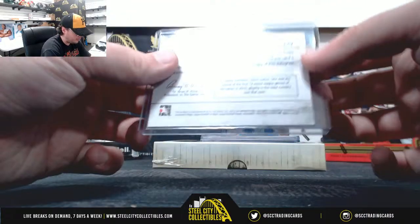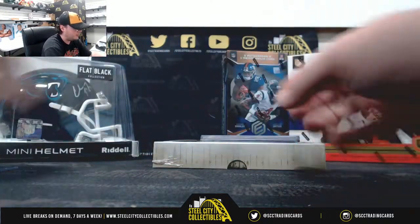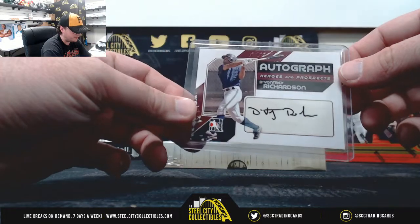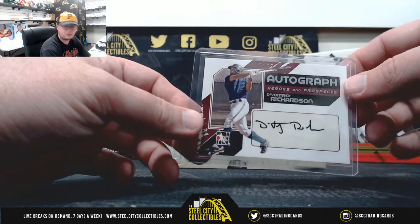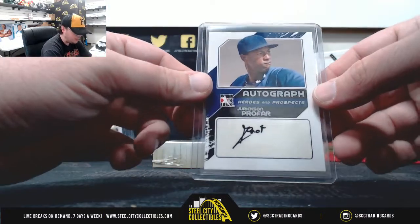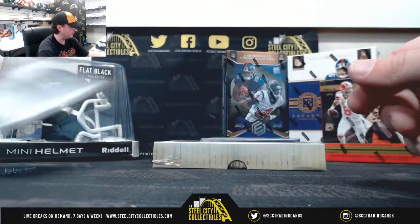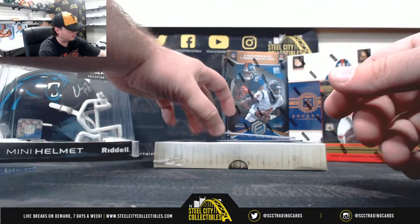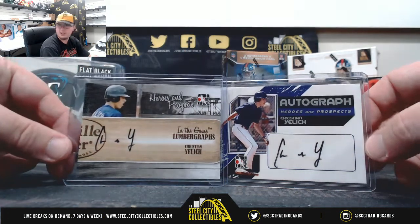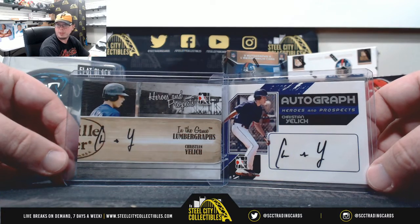Pulled one of those yesterday too. Nice one there. Next up, Devontre Richardson. Jerickson Profar — not a bad one there either. There you go, that's what you want to see. Christian Yellich again — two in a row. Lumbergrafts and the base.